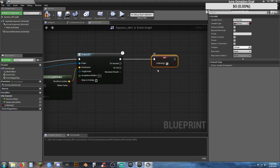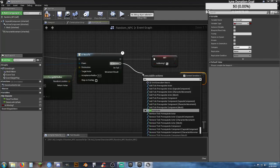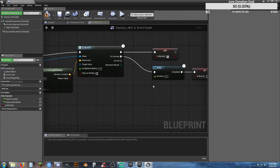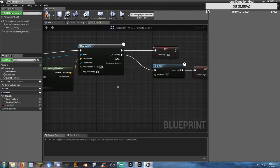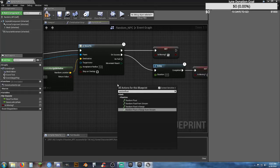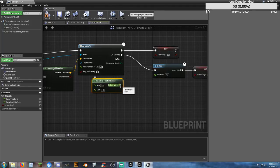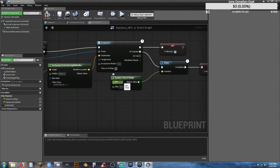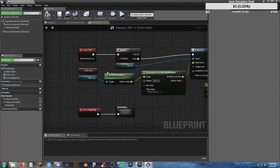On Success and Fail, I want to add a Delay first so we can add a pause. On Success, add a Delay. I want to give this delay a random time with a Random Float in Range — minimum of 1 second, maximum of 7 seconds. So he's going to get to his destination and wait between 1 and 7 seconds. Then Set Is Moving to False, and then it's going to tell him to start moving again. Compile and save.